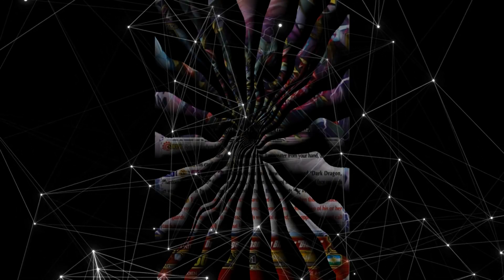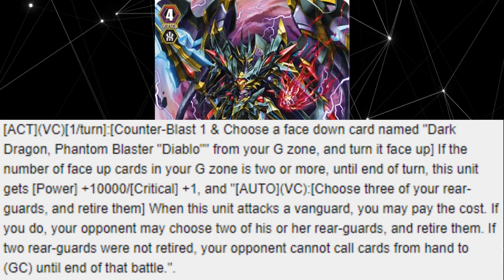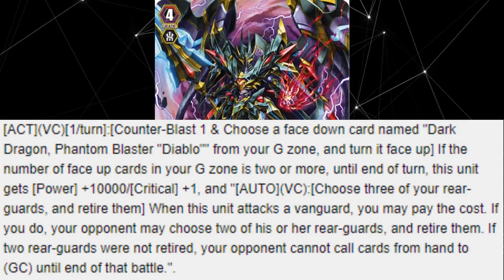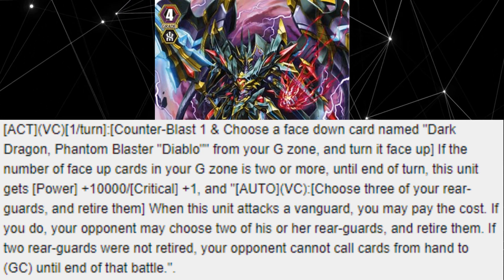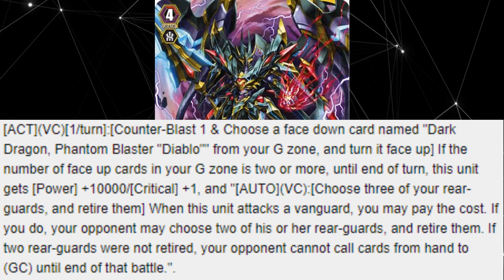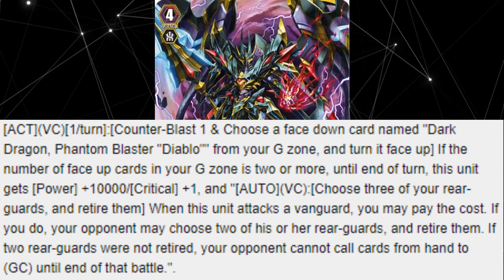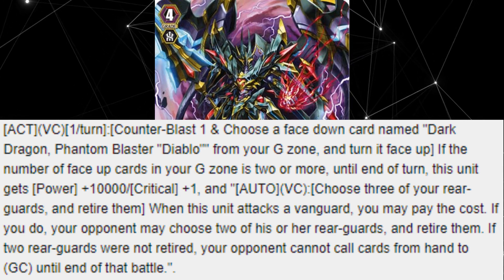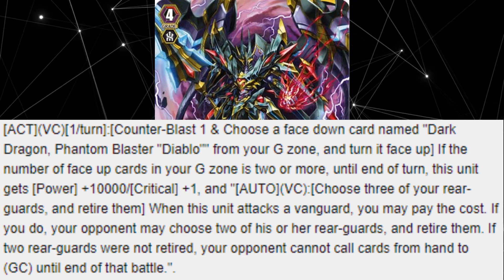At number 4 is the greatest Shadow Blaster unit ever conceived, Dark Dragon Phantom Blaster Diablo, a stride retrain with the following skill. Act on the Vanguard Circle once per turn: counterblast one and choose a face down card named Dark Dragon Phantom Blaster Diablo from your G Zone and turn it face up. If the number of face up cards in your G Zone is 2 or more, until end of turn, this unit gets 10,000 power, critical plus 1, and the following skill: Auto on the Vanguard Circle — choose 3 of your Rear Guards and retire them. When this unit attacks a Vanguard, you may pay the cost. If you do, your opponent may choose 2 of his or her Rear Guards and retire them. If 2 Rear Guards were not retired, your opponent cannot call cards from hand to Guardian Circle until the end of that battle.